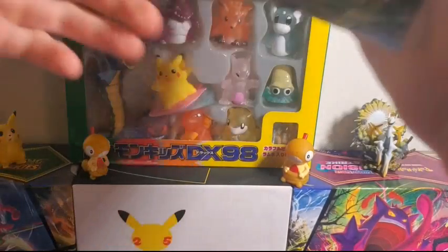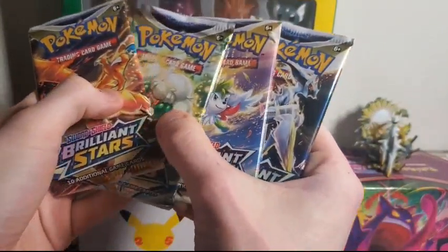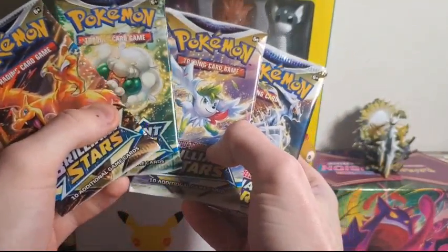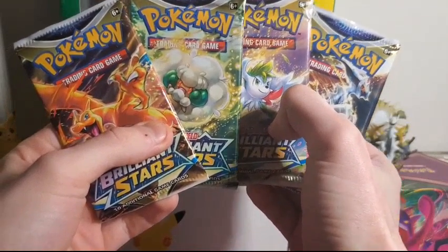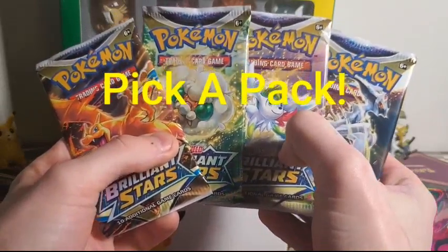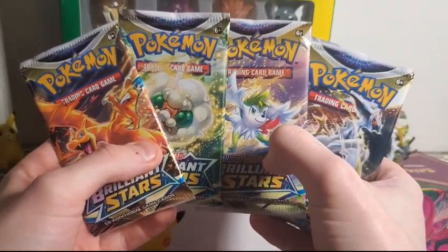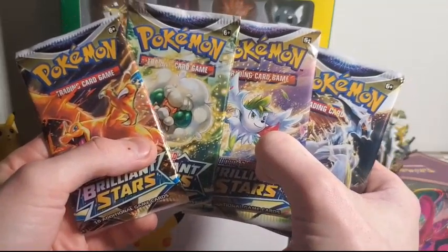What's up guys, ScraggyPants here with another Pokemon video. We're gonna play a little pack game today, and you right there watching are gonna get into this game. Right here I have four packs of Brilliant Stars, one of each pack art: Charizard, Whimsicott, Shaman, and Arceus. Your job is to pick which one you think is gonna have the best pull.